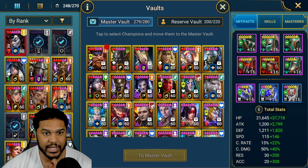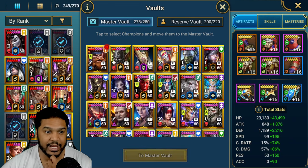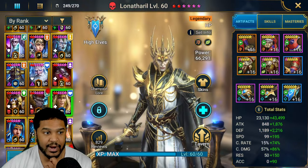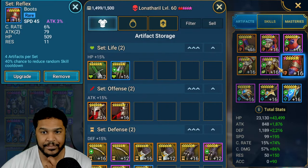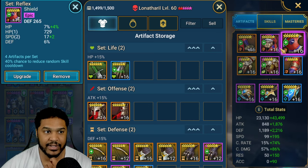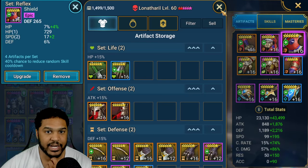My Lanatharil is in a reflex set going as fast as possible, and I utilize him in hard fire knight stage six. I'm hoping to get some better champions along the way and need to re-ascend this gear to get speed and HP percent. I'm looking for crit rate, and then HP and defense on the top pieces. His total stats are 294 speed, 66,000 HP, 3,400 defense — I try to go for a little bit of damage but it's nothing to shake a stick at.